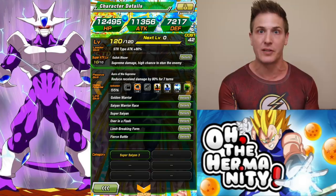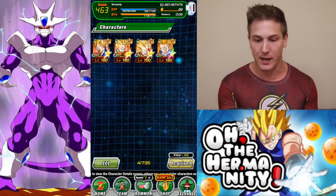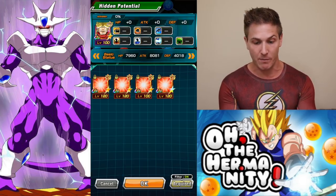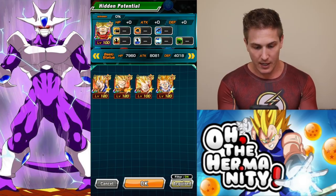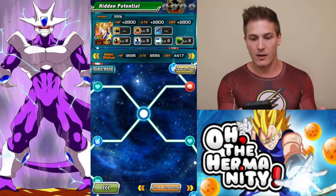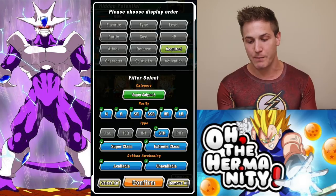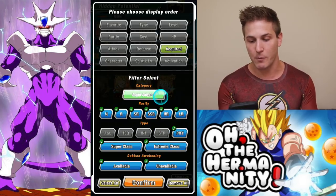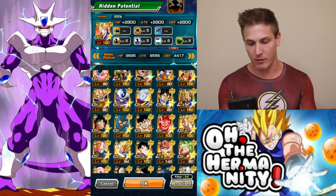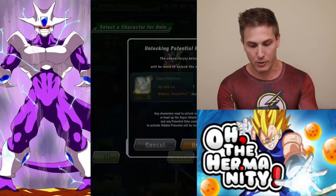So if you don't have this Vegeta, it might be a really good choice to pick him. I don't even know how many paths I have open for mine — let's see — I have zero paths open for this unit. The other unit I was going to possibly pick was Full Power Frieza, so let me see how many paths I have for my Full Power Frieza. Here's Cooler, so let's just jump right in and put that dupe in — we got a Cooler dupe, there we go.